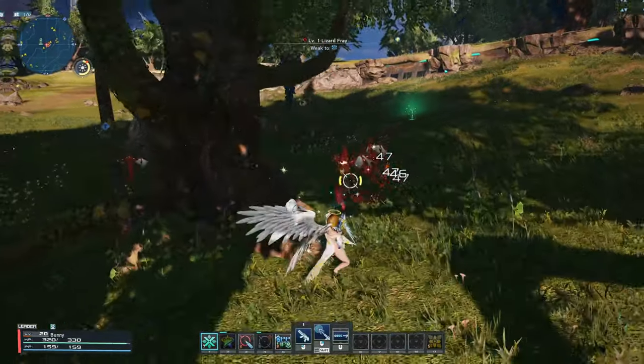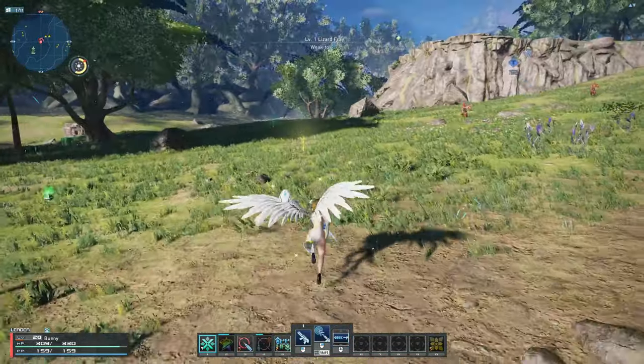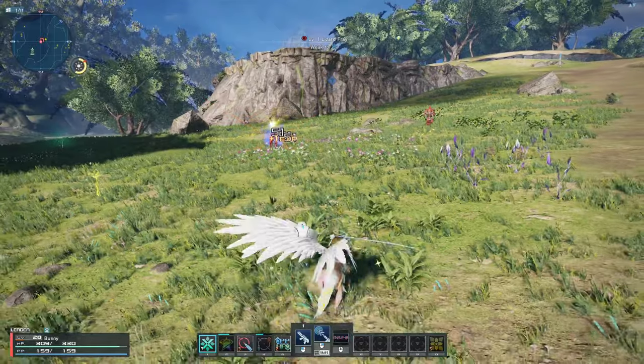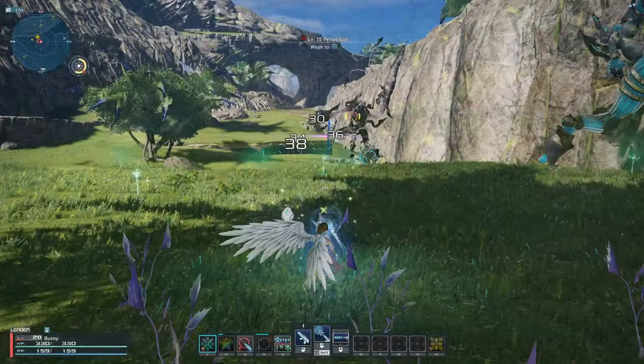Next are the other skills. Rifle Grenadier allows your weapon action to shoot a grenade dealing 400 to 500% damage with a 30 second cooldown. While it sounds good, in practice it is just okay. I feel like it would benefit from a damage boost since you can only do it once every 30 seconds. It also regenerates around 20 to 30 PP, which is decent.